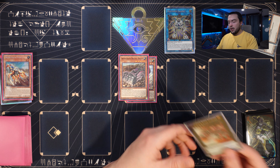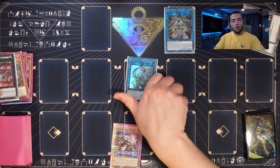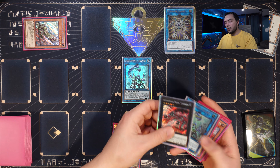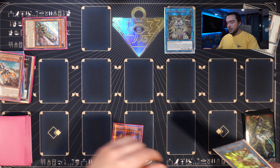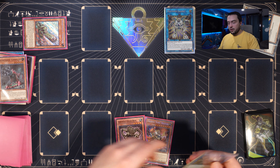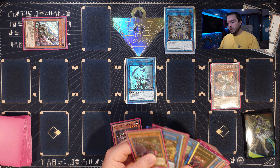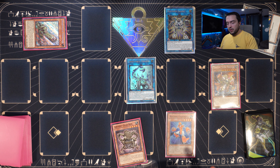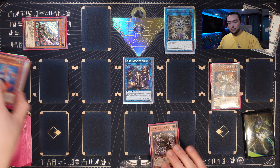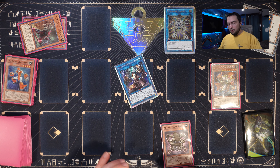We special summon our extender — if we had Derrick Crane we'd want to use it on the summon of Gear Gigant, otherwise we miss the window. Without Fortress, we can't summon Fortress the normal way, so we link into Platinum Gadget. Platinum Gadget can't be used as link material the turn it's summoned, but during your main phase you can special summon one level four or lower machine monster from your hand to a zone it points to. We use that to special summon Harvester — basically setting up our standard Harvester combo with a few extra steps in front of it. Harvester adds Dozer.